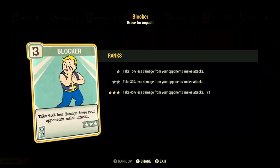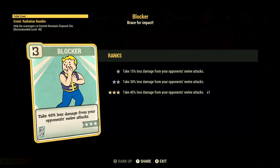Moving on, we've got Blocker. With this perk you're going to take 45% less damage from your opponent's melee attacks. This perk is absolutely supremely important for melee builds, because obviously you're going to be in range of the enemy's melee attacks. Some of the enemy melee attacks in this game really hurt — they do a lot of damage. But if you have this perk on, it feels like they are hitting you with balloon animals. It takes away a lot of the sting from enemy attacks.